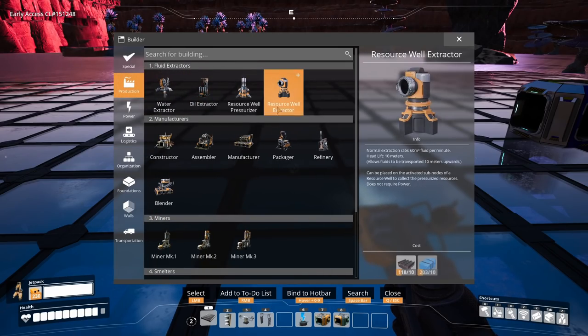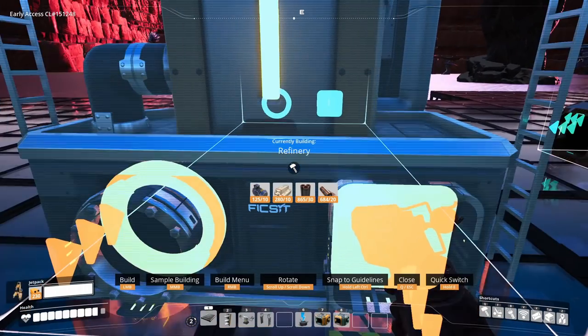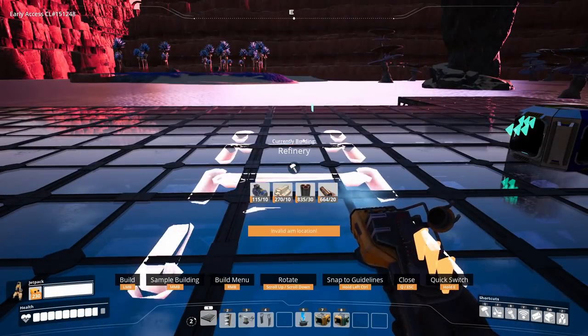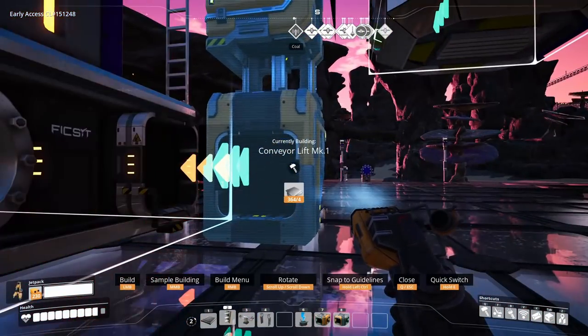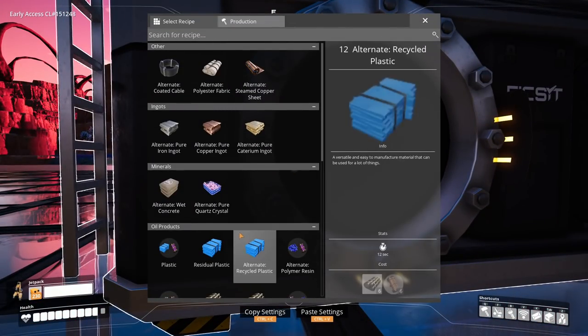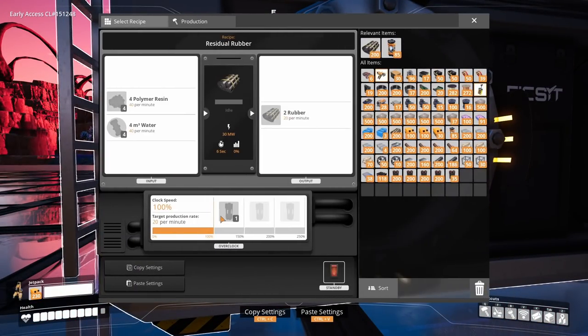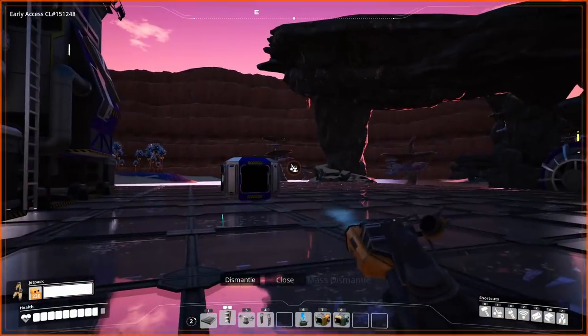We are going to make a single refinery. This is going to take resin into rubber with residual rubber. This takes 40 per minute, so I need 10 of these to make enough polymer resin — or native rubber. That's going to be 400 becomes 200, so I'm going to get 200 rubber per minute.